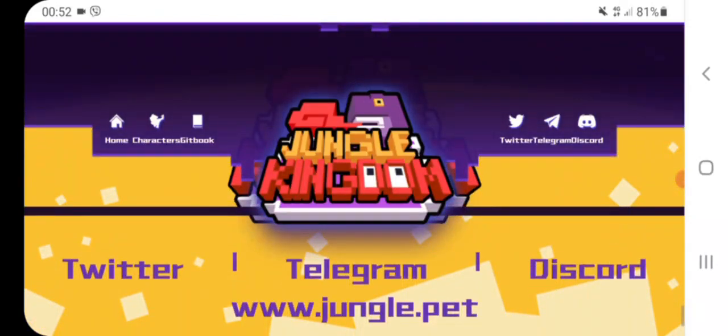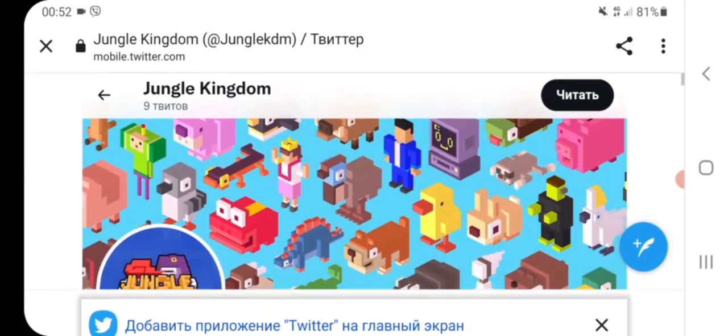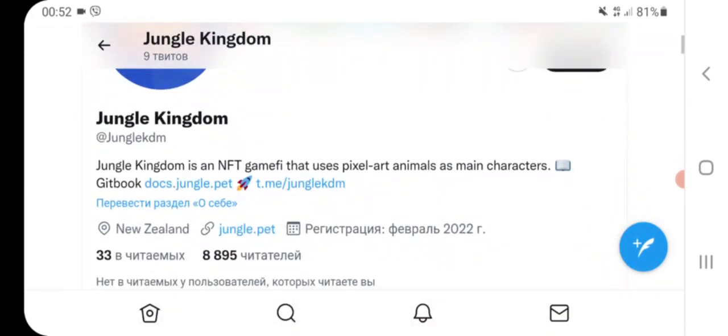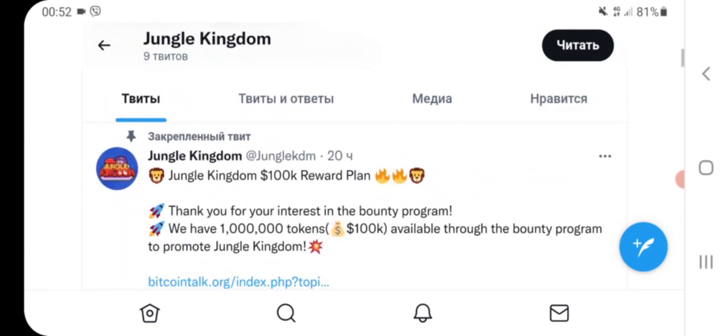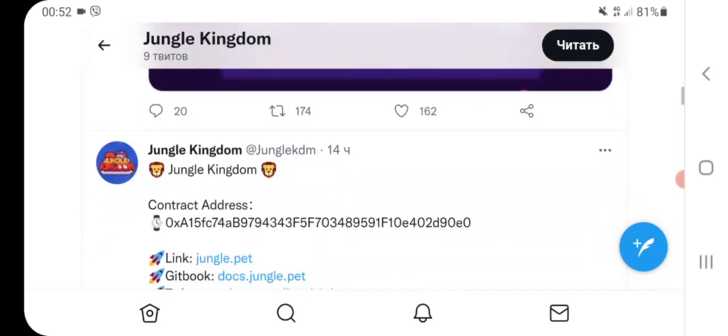We can also see links to the social media of this project: Twitter, Telegram, and Discord. Let's go, for example, to the Twitter account. We can see 9 tweets and about 9,000 subscribers, and many interesting posts — for example, about reward plans, so you can participate in this campaign.